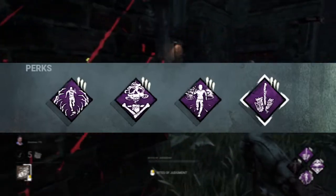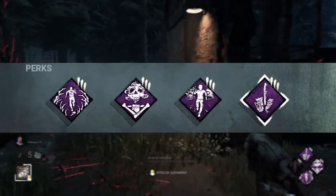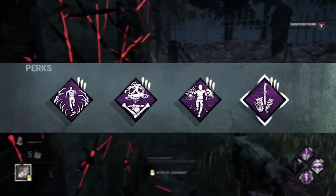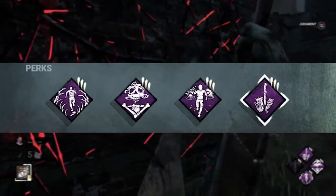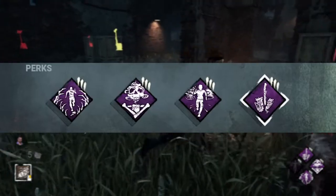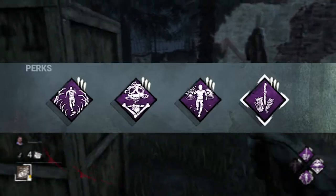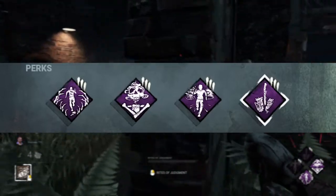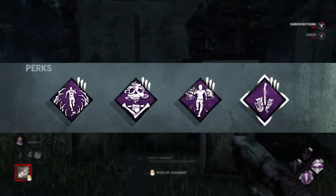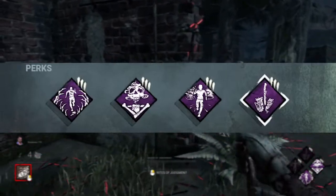My only other information perk in this build is Discordance — a lovely little Legion perk that I absolutely adore. Whenever two survivors are working on a generator within quite a big radius of the killer, it lights up yellow. I find it extremely useful because catching survivors in a group as Pyramid Head can allow you to sometimes get double hits and disrupt generator progress. I could swap it out with Whispers or Tinkerer or something, but I just like Discordance. These are my perks — and now we go into the first game.